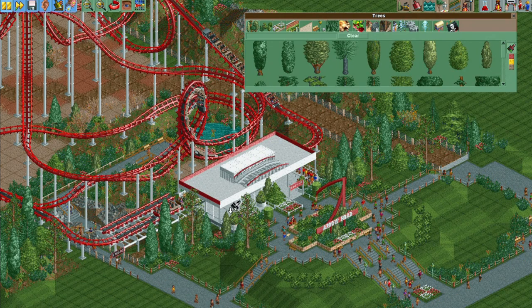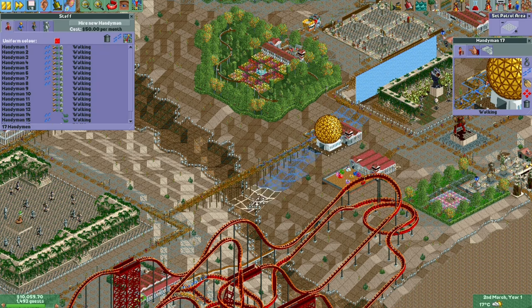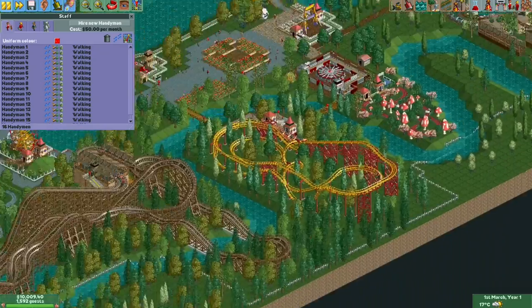You can even repaint scenery pieces that have already been placed in RCT2 and RCT Classic. Number 6 – Hire and Set Staff Zones. Pausing while doing this is possibly one of the biggest time savers, as time taken hiring and zoning staff, especially in a larger park, can accumulate significantly over time.